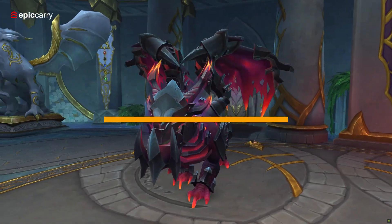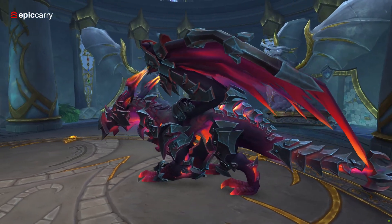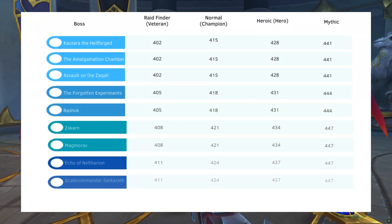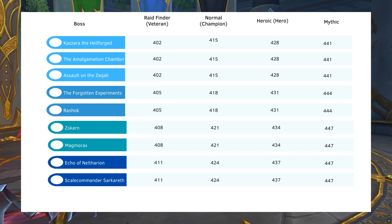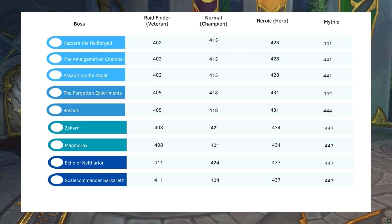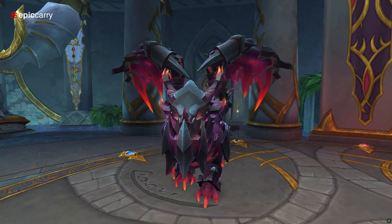In May, you can dive into Aberrus, the Shadowed Crucible on normal, heroic, and mythic difficulties. With 9 epic bosses, this raid continues the gripping storyline. Cross-faction play will be available right from the get-go. For information on item levels dropped by bosses, check out the link in the description.